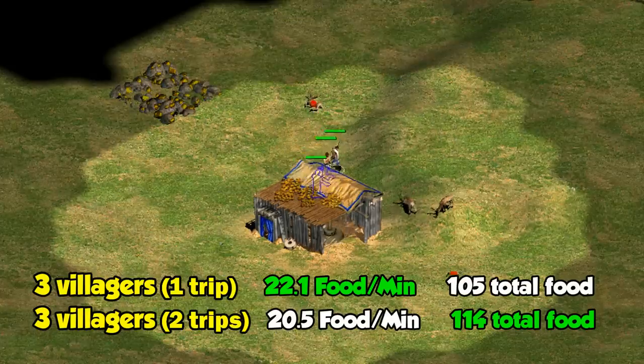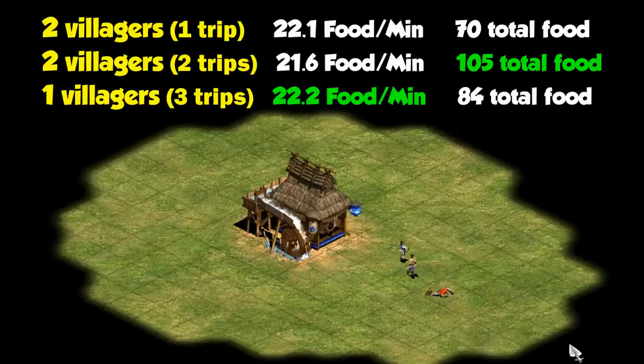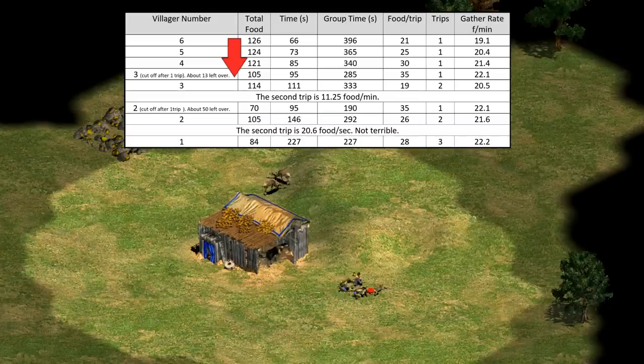One where you micro to cut them off after the first trip and another where you let them take both trips. It's a similar thing with two villagers, though with one villager I'll include all three trips he needs to make. Putting it all together, you can see that the total food decreases as you use fewer villagers, since they take longer to get the food, which increases the time for decay to steal the rest. But on the other hand, with more than four villagers you start to have a noticeable drop-off in overall collection rate efficiency.